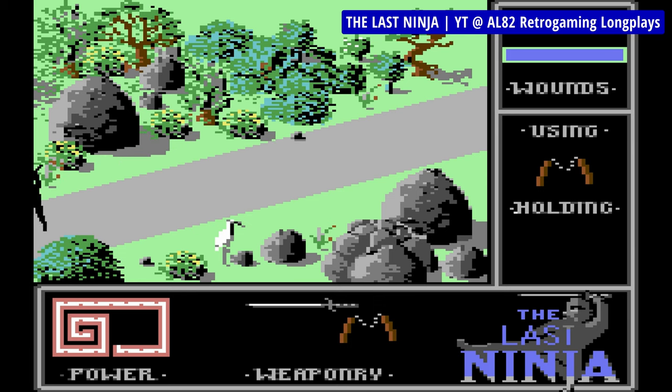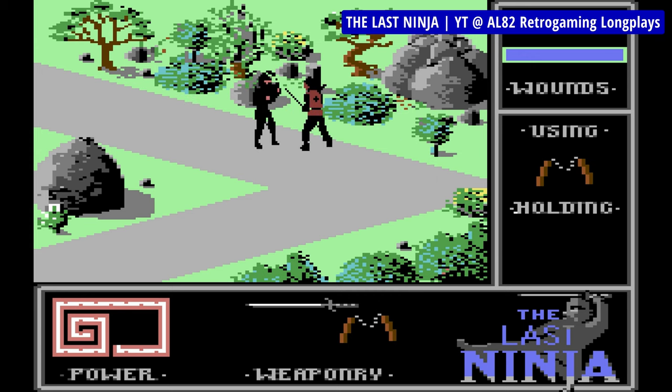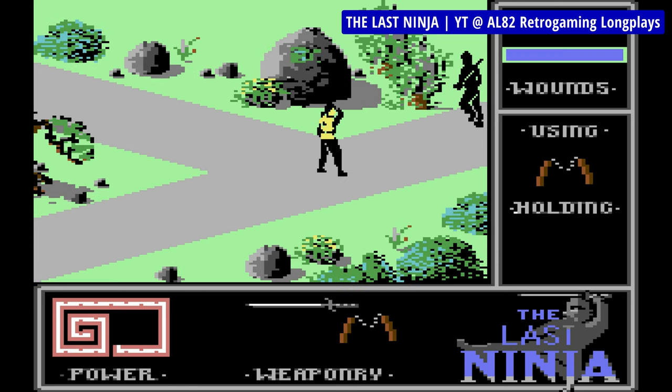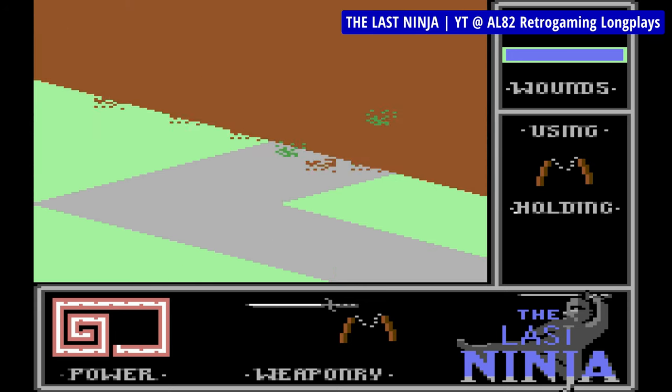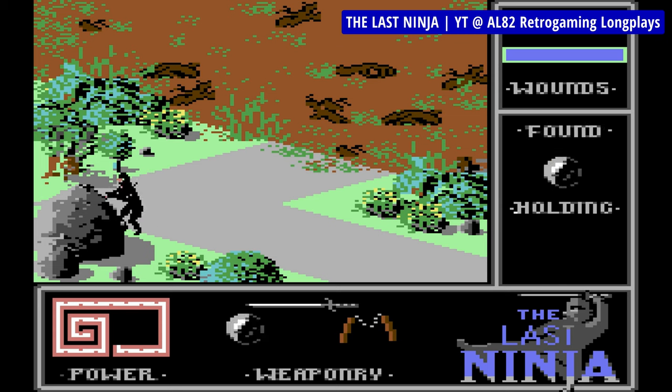You're a ninja named Armakuni, and you have to travel through six beautifully crafted isometric levels to reach the palace of the evil Kunitoki, who wiped your entire clan and stole the Sacred Document — all to defeat him. While isometric view games were nothing new in 1987, no one could hold a candle presentation-wise to The Last Ninja. It remained a graphical benchmark for the next few years on the system — so good in fact that it wouldn't have looked out of place among some early 16-bit games on the Atari ST or Amiga.